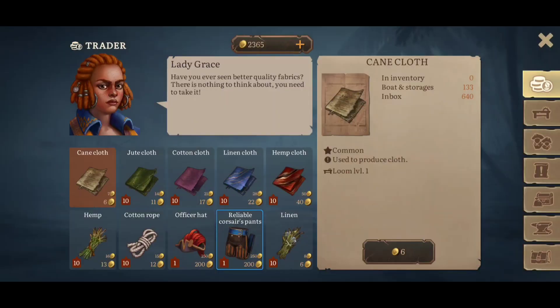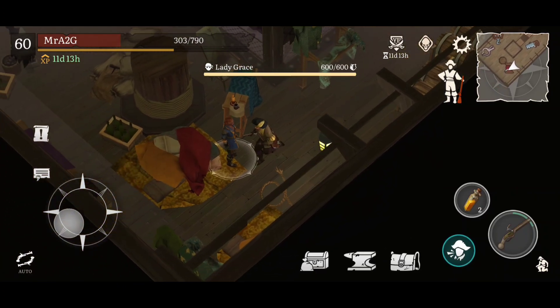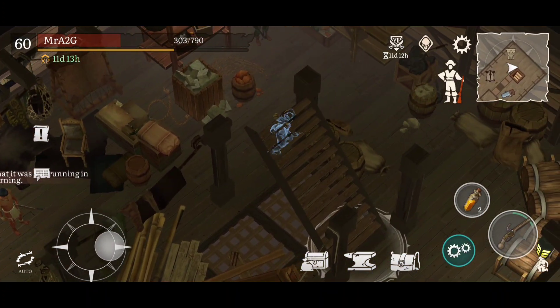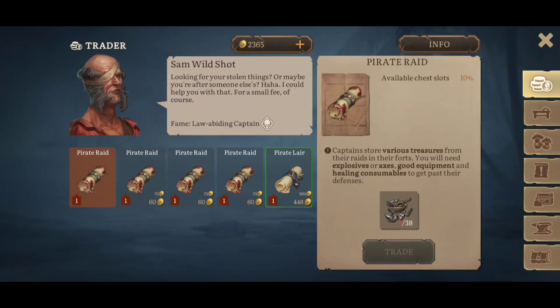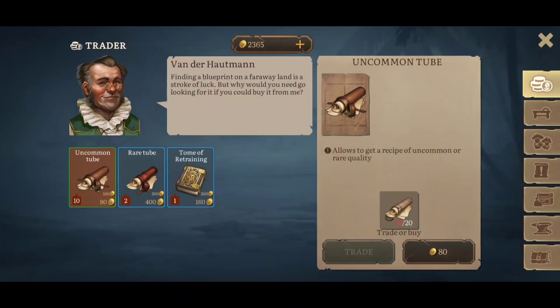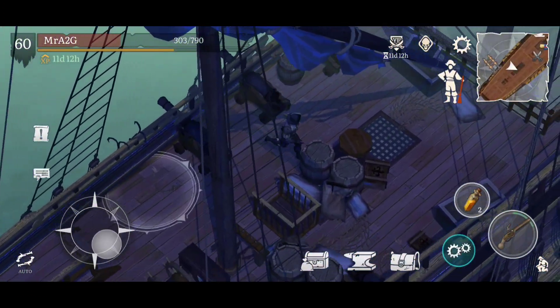I've been here once or twice before just to see what is what, but I haven't seen anything I've really wanted. The only interesting thing I'd be more inclined to look at is stuff from the boat merchant — things like masts and rigging, so I can upgrade my boats as time moves on. There's a pirate lair where you can get your lost and stolen goods. Nothing there for me, but I've got enough powder kegs hopefully.